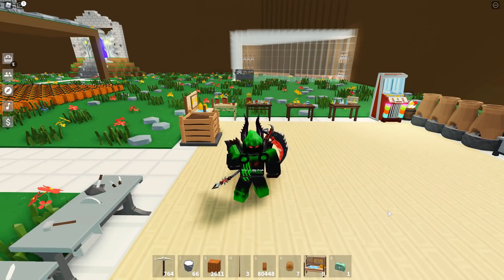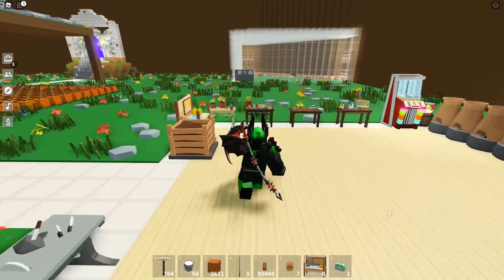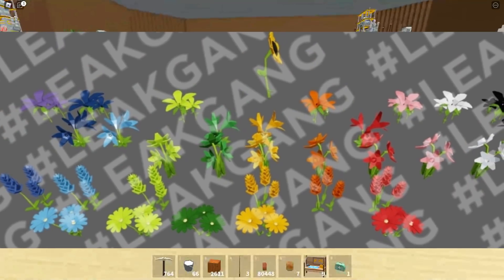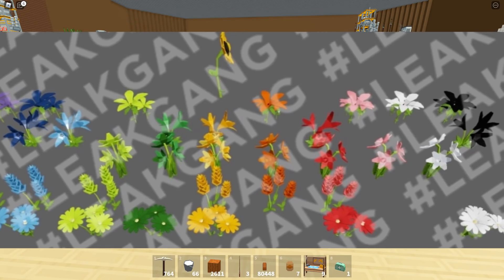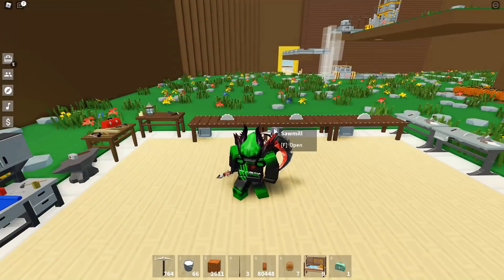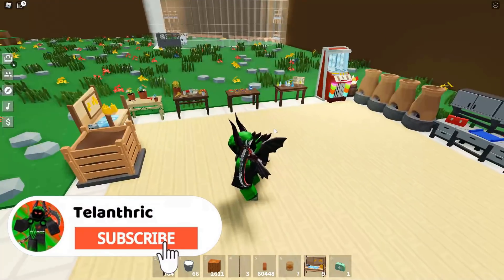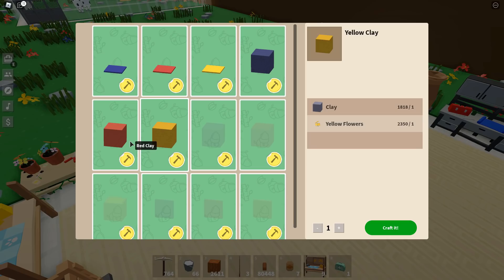For the part of the update that I'm pretty sure we're all going to be the most interested in — this is probably one of the biggest leaks, one of the biggest changes that will happen to Islands if my predictions are correct. There are going to be so many new colors of flowers added. You know how to craft different colors of blocks you have to use flowers? Well, now you're probably going to be able to make very many different colors of blocks. Since you're getting new flowers and you have to use flowers at the coloring station, I'm pretty sure they're going to make it so there are new different colors of blocks. So imagine clay, but any color you want — there's blue, dark blue, light green, dark green, yellow, orange, red, white, pink, black, and there's also a sunflower.